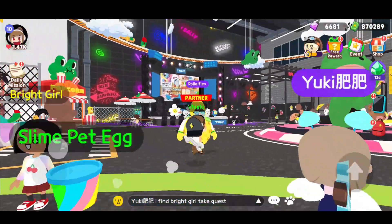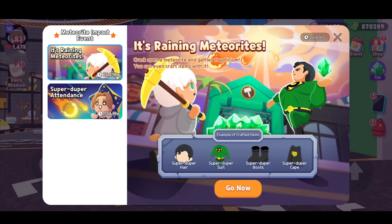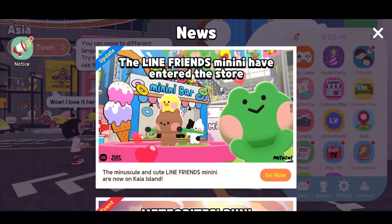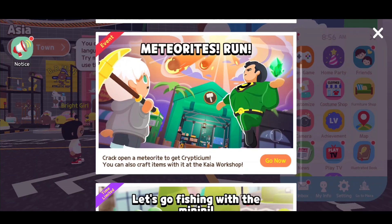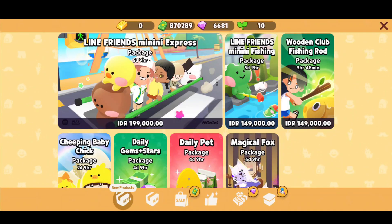That's all from the new things in the Line store — a lot of cute dolls, which I really hope I can buy with real money someday, but not for now. Let's go back to the meteorites run — we need to find out where to do the mining. I don't know yet.